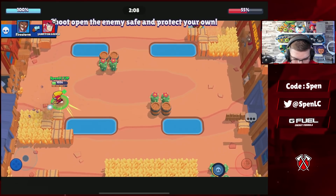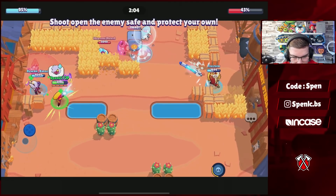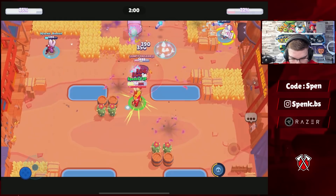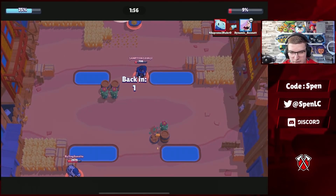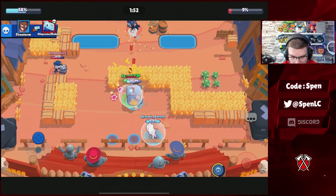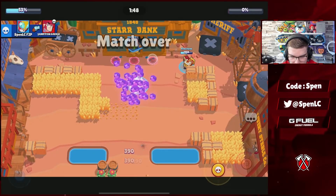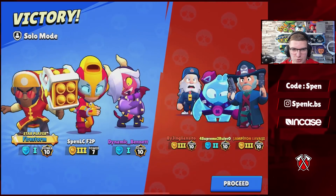I'm going to try and get Colt down — probably get him to waste some ammo. I'll go ahead and leave. We've got a 50% lead as the leader, so I'll at least try to occupy him whilst our teammates do damage to the safe. It should be GGs here. Brock should be able to get some final shots onto the safe — that should be GG right there. Basically got carried by my teammates, didn't really have to do too much.